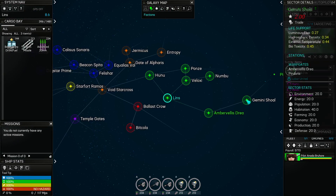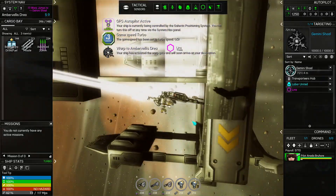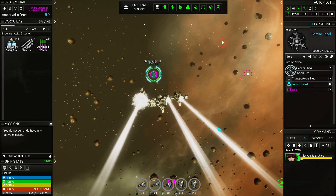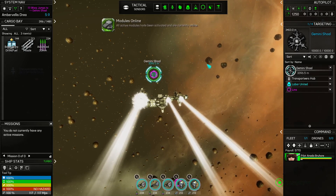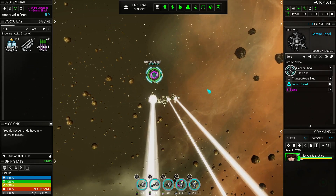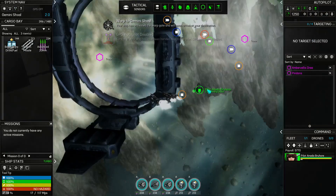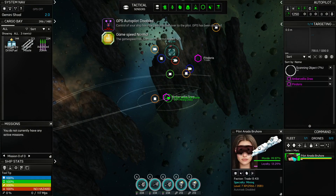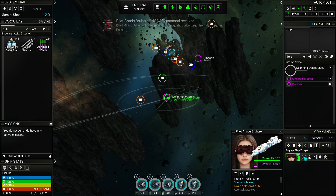Off we go back to Gemini Shoal. I'm going to have to get her to manually target the lock-in ore. Lock-in ore. Merc — engage ship target. There we go.